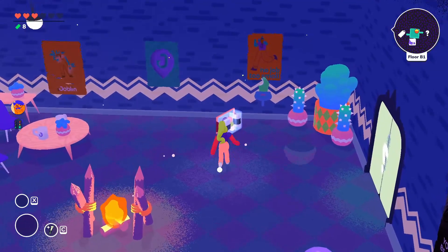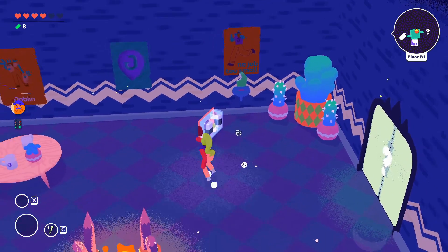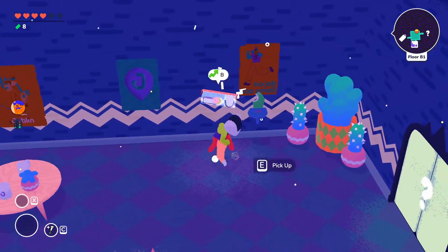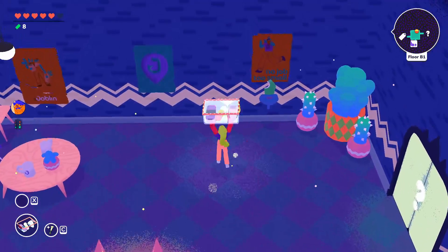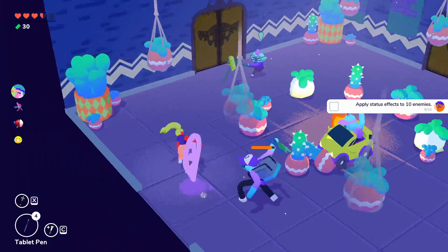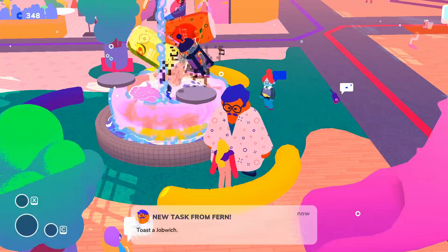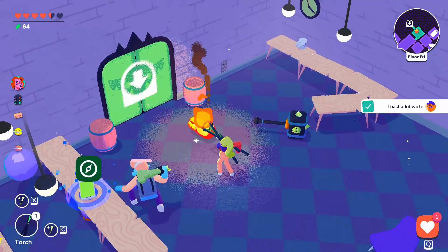The second perk is that you start your run with a packed lunch from Fern — it comes with three pieces of food, each replenishing one heart of health. Just throw and smash the box like a piñata. This perk is unlocked by two tasks: apply status effects to 10 enemies (you can use fire or ice weapons in Winky Dink), and toast a job witch — go into Joblin, take a torch, and toast her.